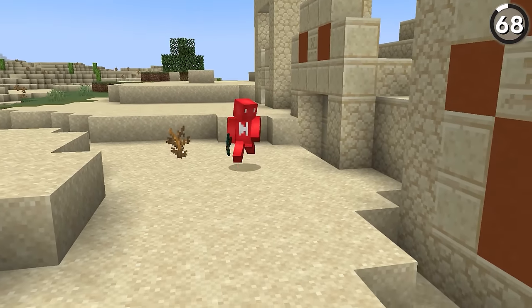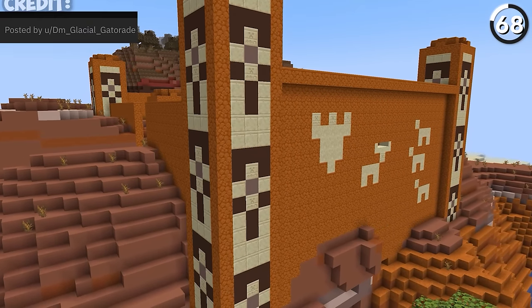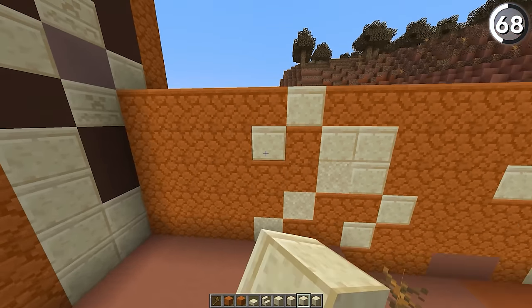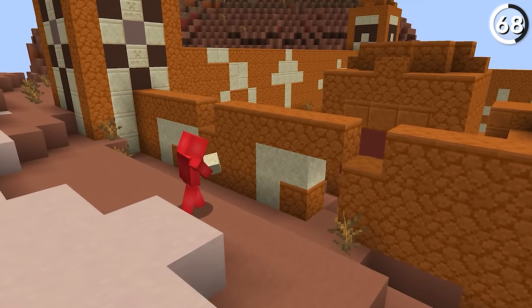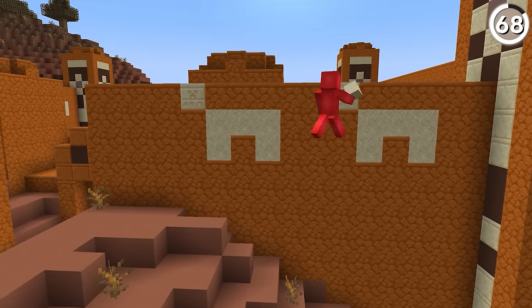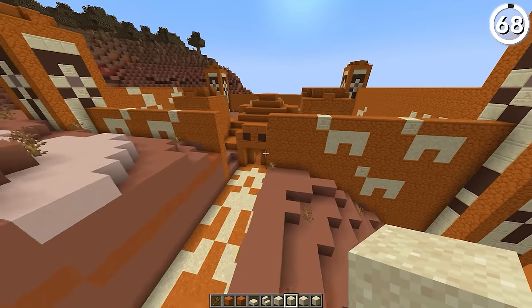Desert pyramids haven't changed a lot since they were added in, but we can fix that by adding in these hieroglyphics. By using a mix of red sandstone stairs and slabs for the different shapes, we can create some cool-looking marks on our wall — like this ox, or even a person's silhouette. And if you're looking to go even further, use chiseled sandstone for a detailed face. That's going the extra mile.